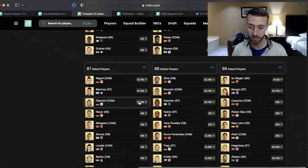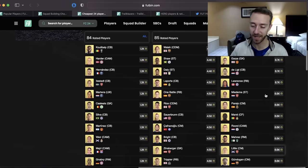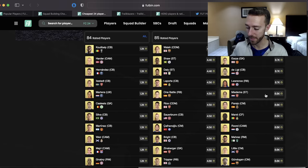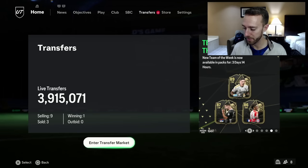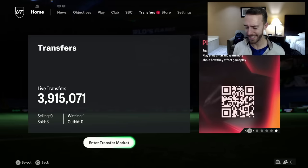I would also say: look for snipes on fodder today. If you're looking to do an SPC like Son or Rodrigo, or if you think the hero pack is coming today and want some 86s or 85s at a low price, definitely look at these prices on bid during rewards because the pack supply will be an opportunity to find some of those at good prices. That's what I'd recommend for the squad battle rewards market today.